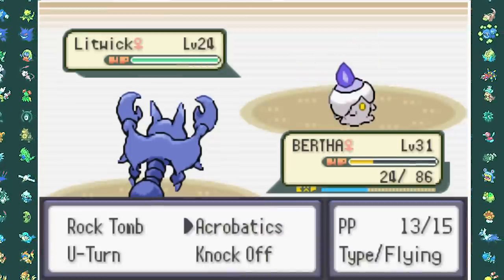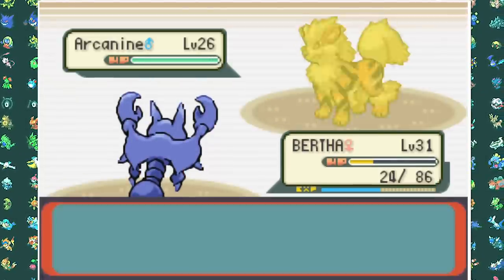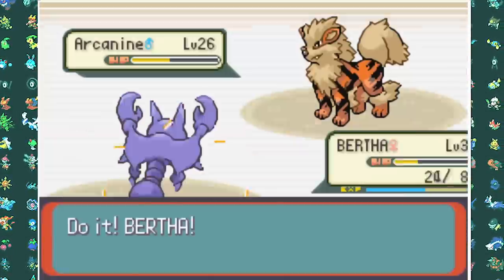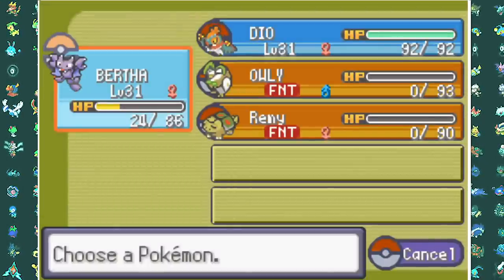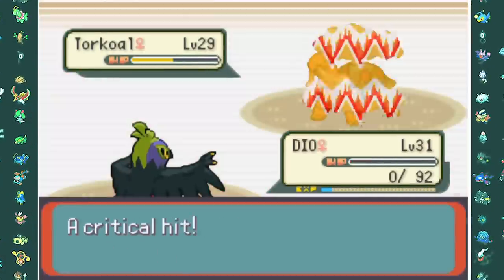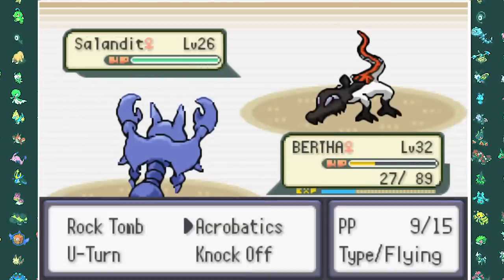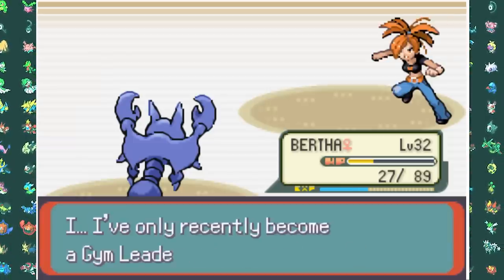The next Pokemon is Litwick at a pretty low level — an Acrobatics manages to one-shot it. She then goes into Arcanine which goes for a Solar Beam, so I switch into Owly to take minimum damage, hit a Pluck, then go down to Fire Blast. Bertha cleans up Arcanine, then she sends out Torkoal. I hit one more move before it goes for Solar Beam so I switch in Hawlucha and Rock Smash it a couple of times, but an Overheat takes me out. I go into Bertha and finish off Torkoal, and her final Pokemon is a Shiny Salandit — so Gym Leaders can also have Shiny Pokemon in this game. It doesn't make Salandit any more bulky though, so we still one-shot it and get our next gym badge.